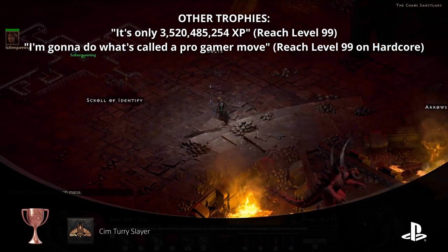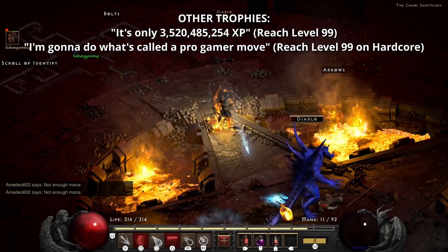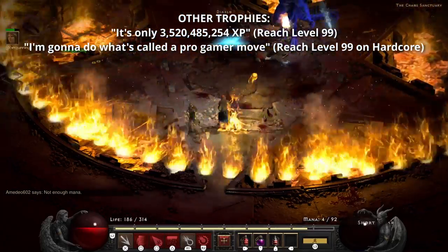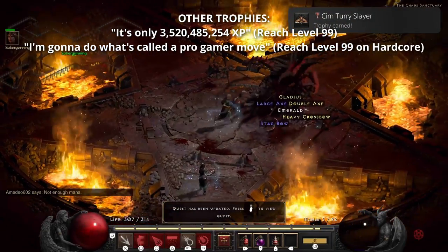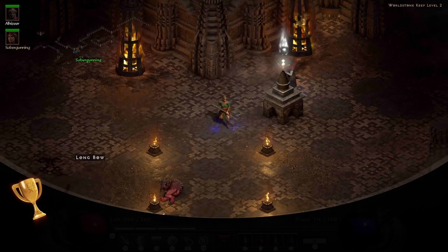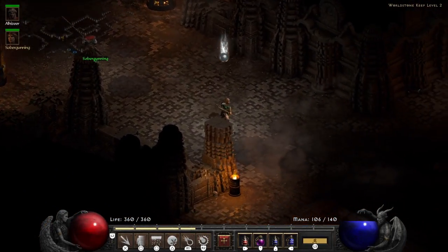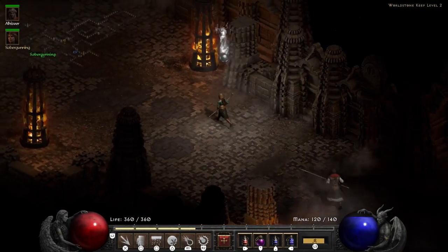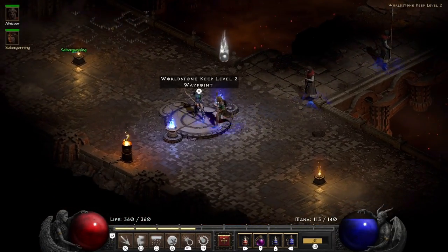There are only two more trophies left to talk about, and these are absolutely the two most difficult trophies in the game. The first is called It's Only 3,520,485,254 XP, and you earn it by leveling a character all the way to level 99. For anyone not familiar with Diablo 2, this can take months of actual in-game grinding. As if that wasn't bad enough, there's a trophy called I'm Gonna Do What's Called a Pro Gamer Move — it's the same requirement as the other trophy with the additional restriction that you have to do it in hardcore mode, where if your character dies, you can't play it again.